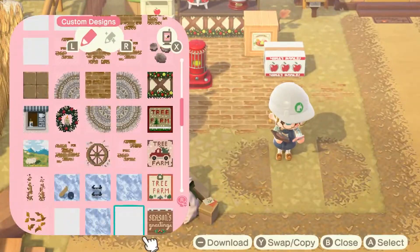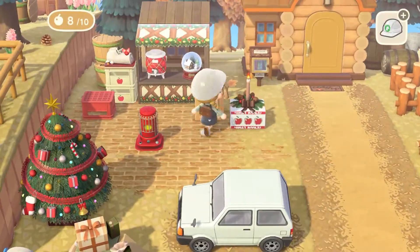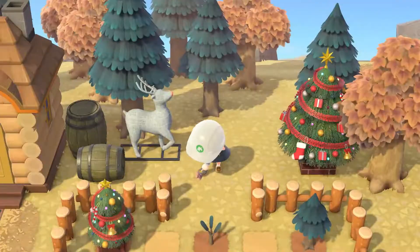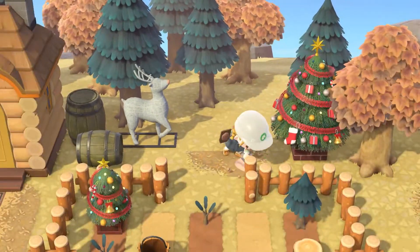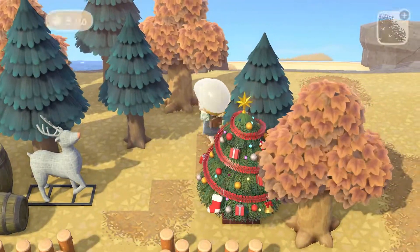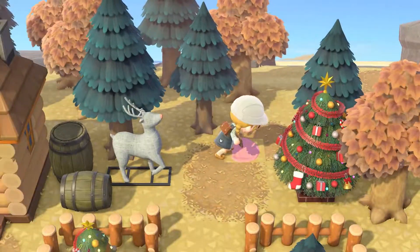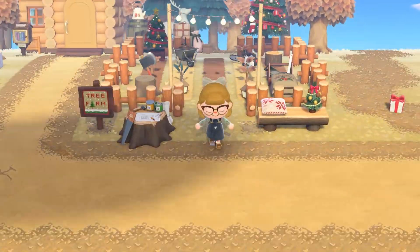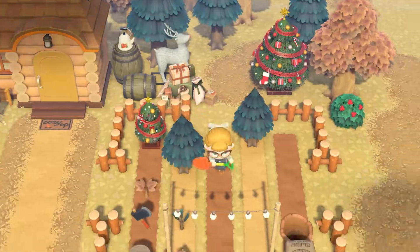I decided to add my first car to this island — Beau's the only one who drives a car so far, but I thought that would just be fun to use that new item. It's so cool that we have cars in this game now, so I did want to include that. Then of course I had to add some party lights, and I'm messing around with the heights of the trees and getting it just how I want them.